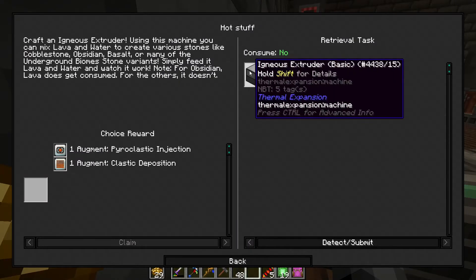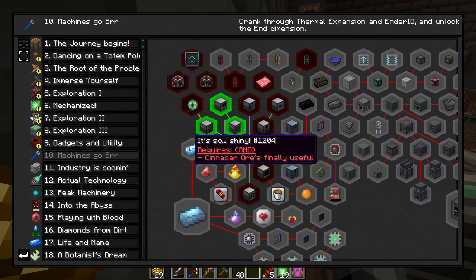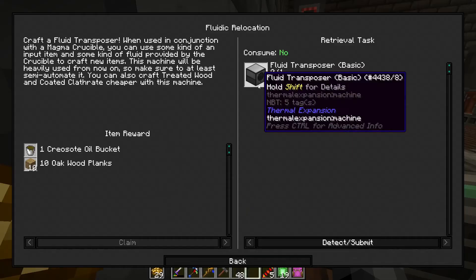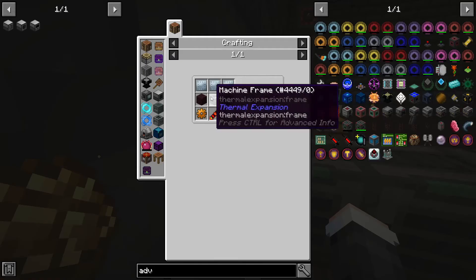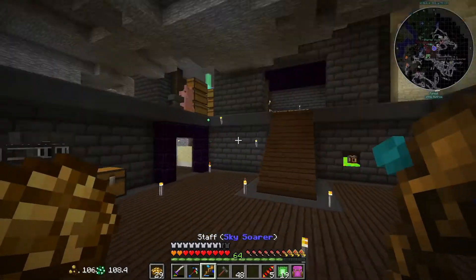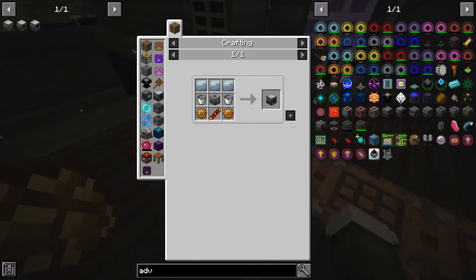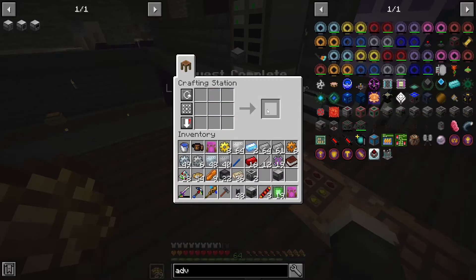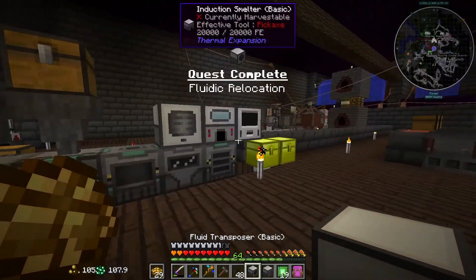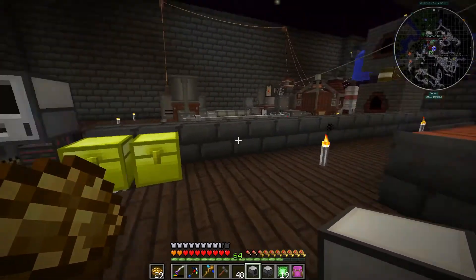Let's actually make basalt — basically for free with free water. That might be useful. I guess I don't have to break my pickaxe on the lava lakes anymore. So we need a fluid transposer. I made sure to get a bunch from the fortress last time I was there. And this thing needs two buckets. They're done. These two machines always go together, pretty much.